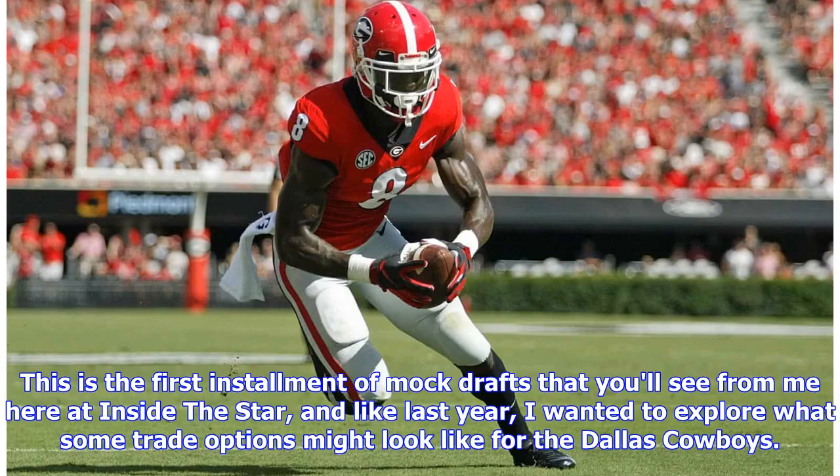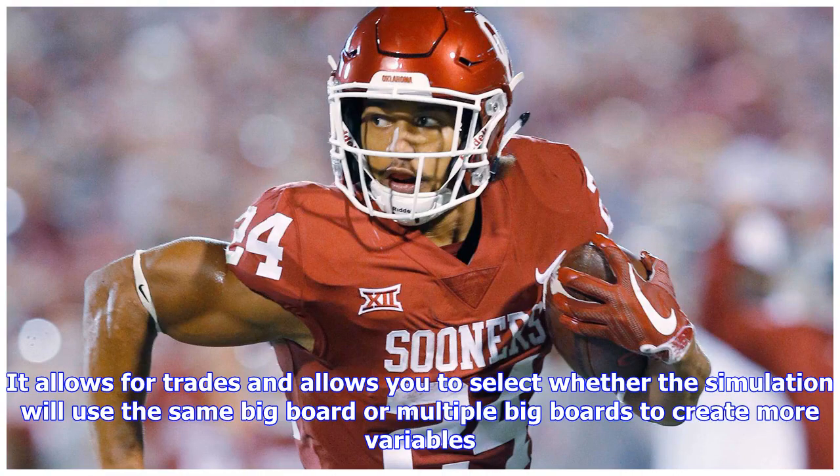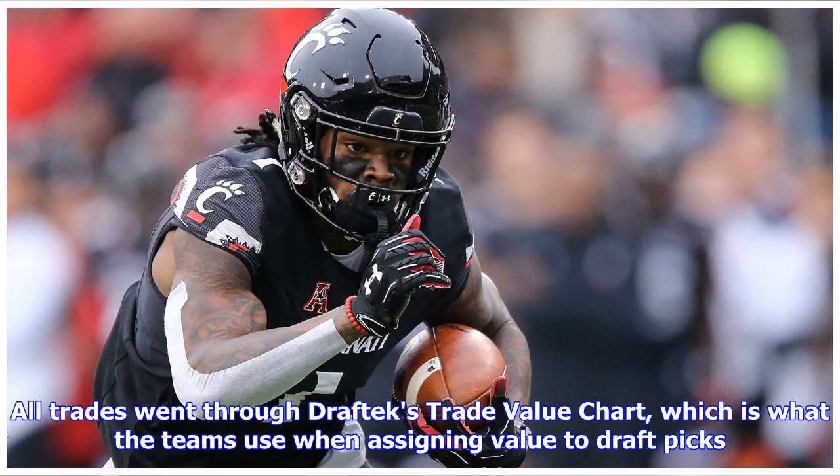This is the first installment of mock drafts from Inside the Star. Like last year, the goal is to explore what some trade options might look like for the Dallas Cowboys. For this installment, the DraftTek Big Board was used over at FanSpeaks' On the Clock Premium Simulator. It allows for trades and the use of multiple big boards to create more variables — closer to the reality of the NFL Draft, where every team operates from a unique board. All trades went through DraftTek's trade value chart.